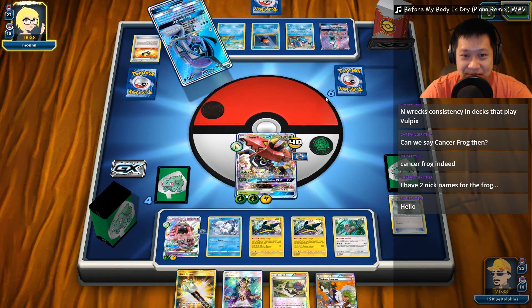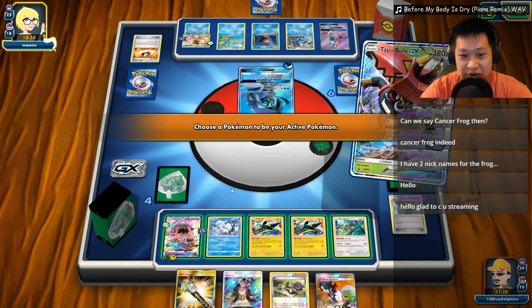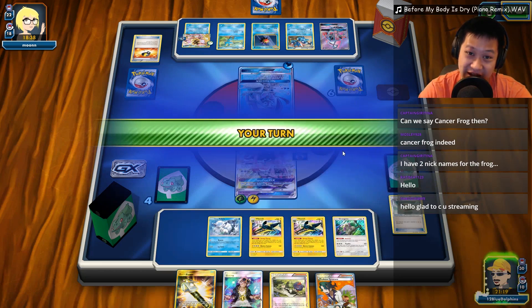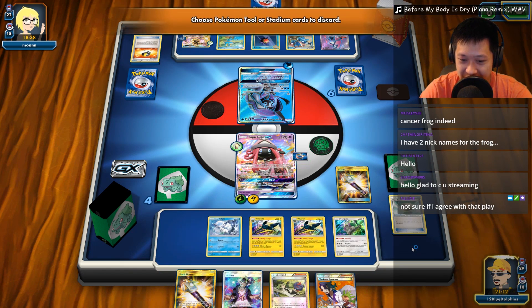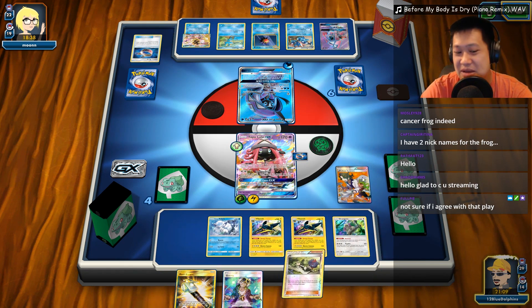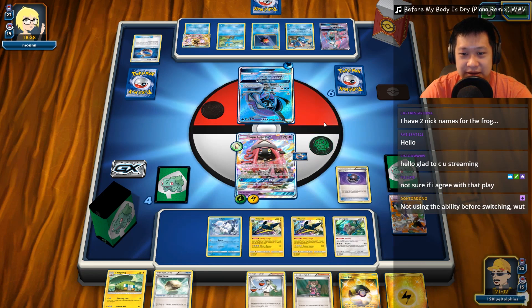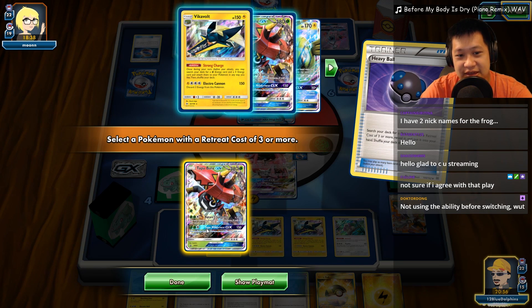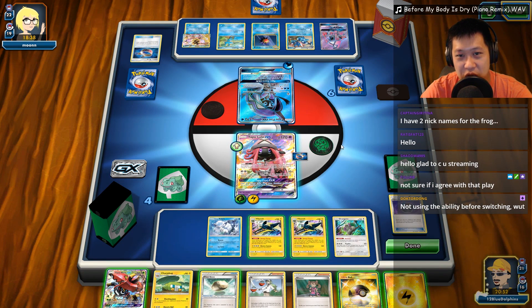Tapu Storm, Jynx — oh no, everything goes back into my bench. Lele won't be able to retreat but that's okay. I can do some good damage with Lele. Let's go ahead and Field Blower that out. I don't have any use for Field Blowers right now. I'm going to go ahead and Sycamore again — goodbye Guzma, goodbye Field Blower. I don't have any use for those cards. Vikavolt, a Bulu. Actually, I can jump in with my Tapu Koko and get a two-shot. But I need the weakness damage.